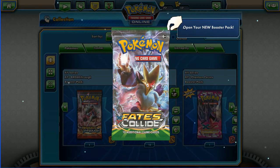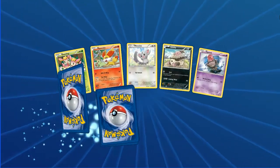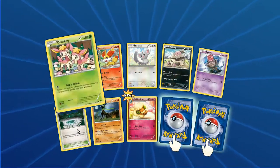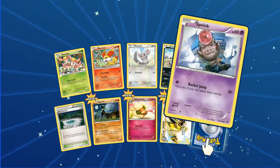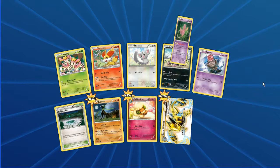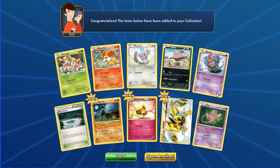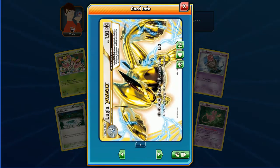Let's kick it off with all the Fates Collide ones. We have Dealing, Fennekin, Mincino, Vullaby, Spoink, Fairy Garden, Zygarde, Whimsicott. Straight away we've got a Lugia Break — looking kick-ass. And the card in the back is a Mew. What an awesome first pack. You can see the gold shine around the outside of him — the real life card is much, much better.